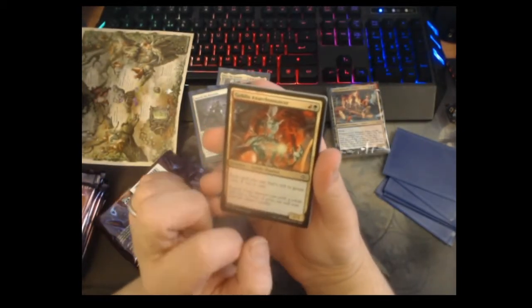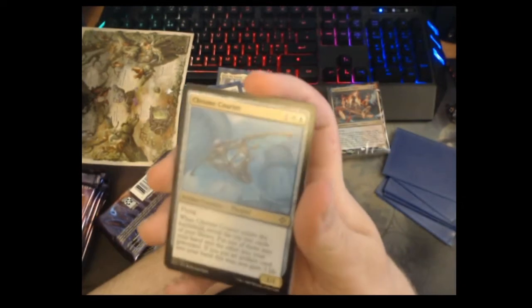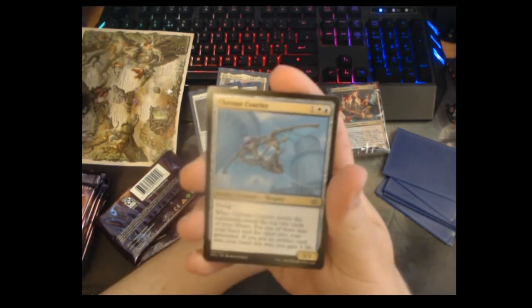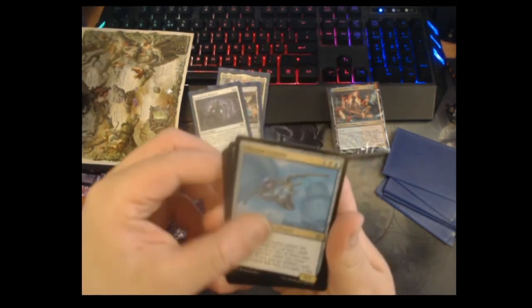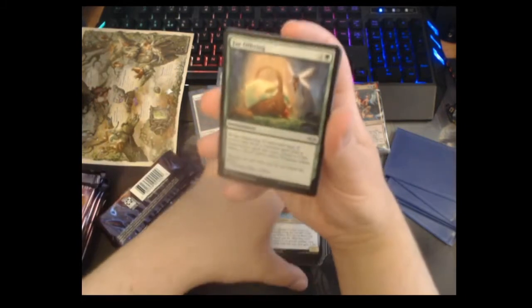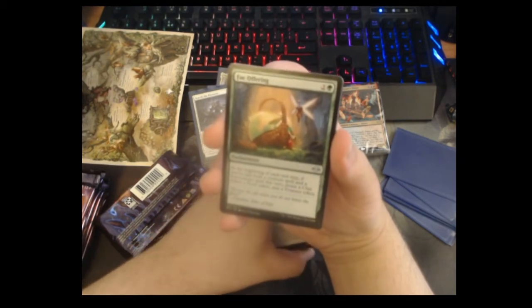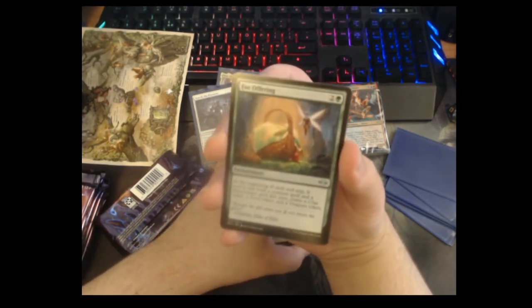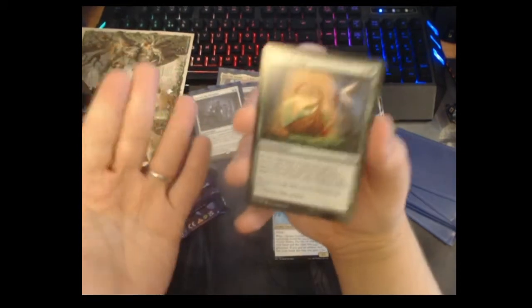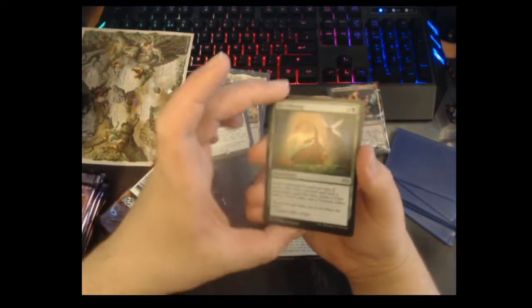Chrome Courier — three mana one-one flyer; when it enters you look at the top two cards of your library, put one in your hand and the other in your graveyard, but if you put an artifact in your hand you also gain three life. I like this — it would be really fun to draft in Modern Horizons limited. Fey Offering — this is one of the most exciting cards in the set in my opinion. It's a three-mana enchantment and at the beginning of each end step, if you've cast both a creature and a non-creature spell this turn, you get to make a Clue, a Food, and a Treasure. That's so good — a card, a mana, and some life. Even better if you've got cards that care about those things.